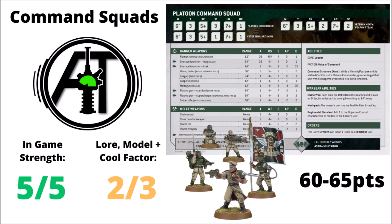Next are the Command Squads, covered together as there are only subtle differences between the two. It's a really interesting Guard unit with options for Medipacks for Feel No Pain, extra OC from the Standard, and a Master Vox to broadcast orders further — potentially joining Lord Solar's squad to get his orders flying around extra far. The Platoon one can allow some stratagems nearby if the unit's battle shocked with greater unit selection; the Cadian one allows ignoring modifiers. I'd rate the Platoon one as the stronger one — probably a 5 out of 5 for strength. For lore, a 2 out of 3; nice to fly the regimental colours.